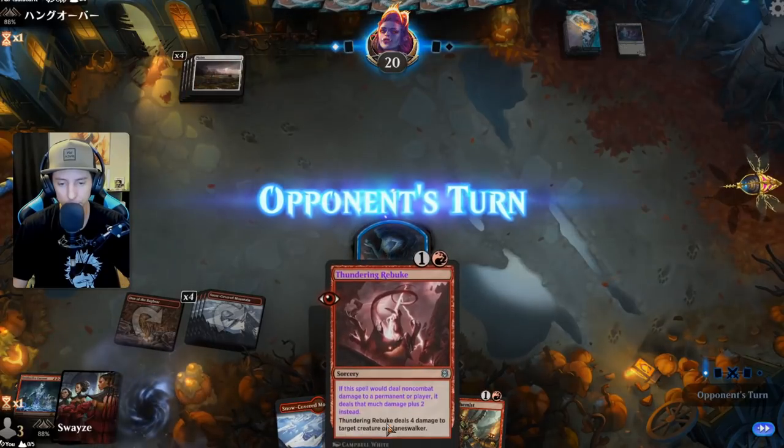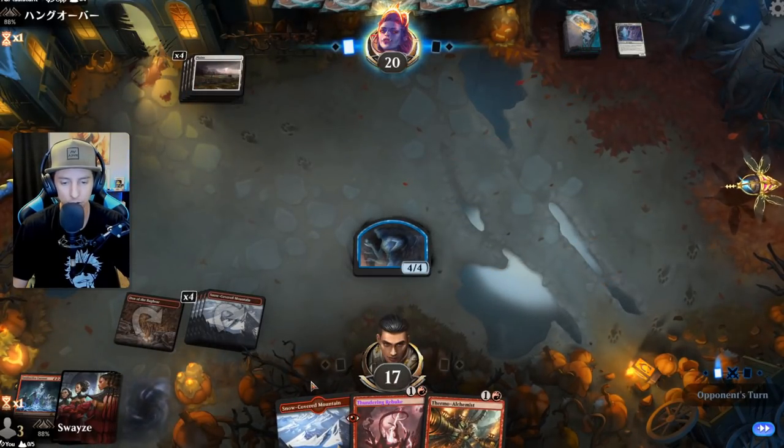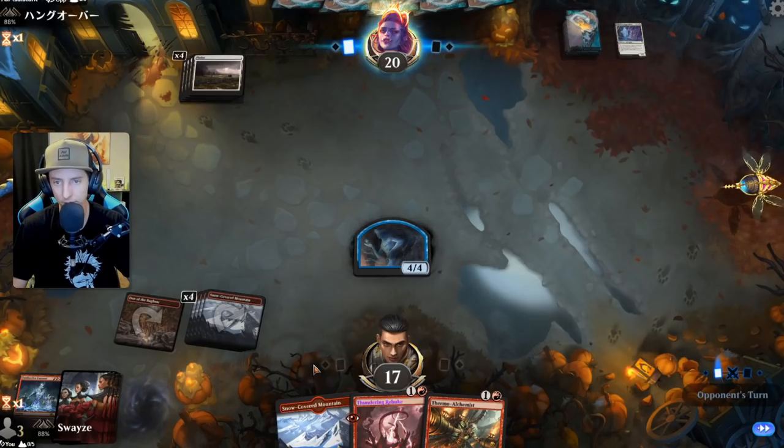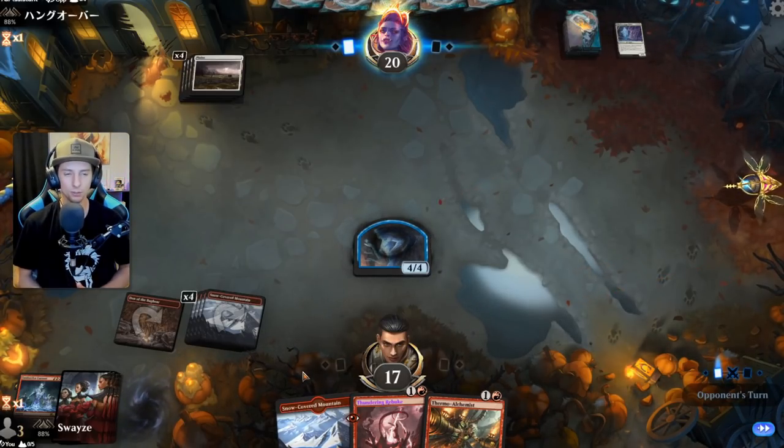Thundering Rebuke now hits harder — it hits for six after the perpetual boost — so we can take out some bigger creatures they'll inevitably have from all the life gain and plus-one counters they get.